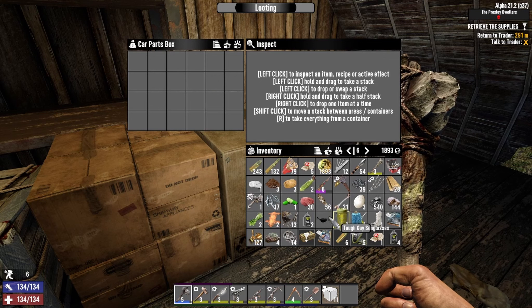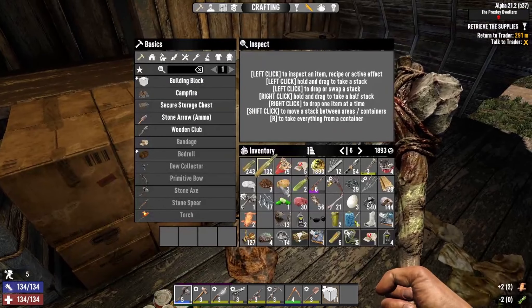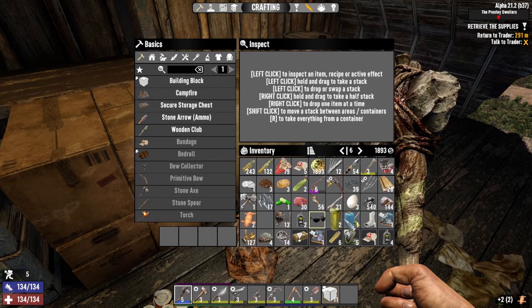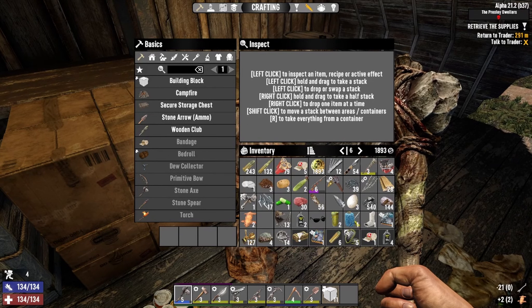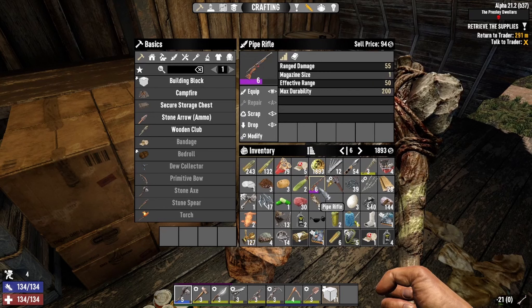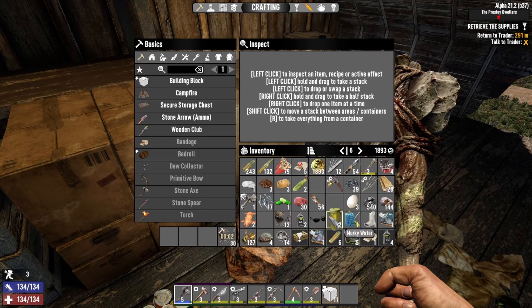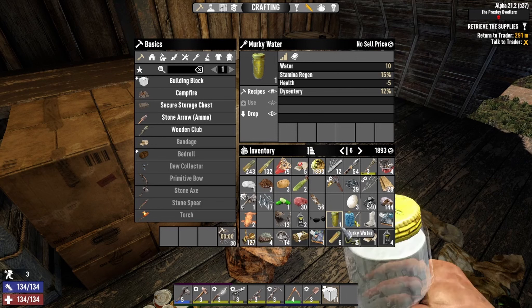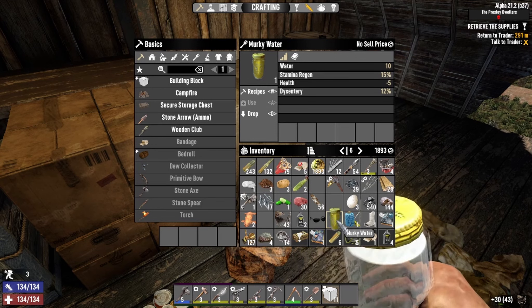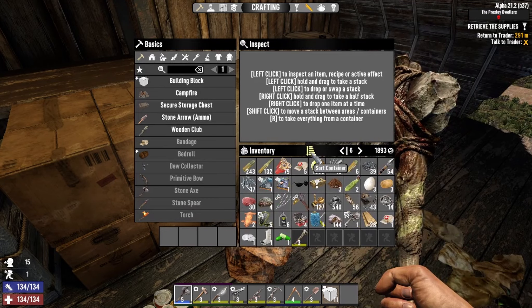What stuff can we get rid of? I kind of want all this stuff. We don't really need that, so we can ditch that. I kind of want the leather though. We do have a decent amount of rotten flesh. We don't really need the bone, and we don't even really need this rifle — we'll scrap that. We'll drink these two murky waters. There we go, much better.